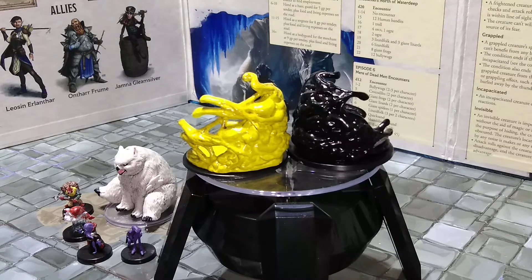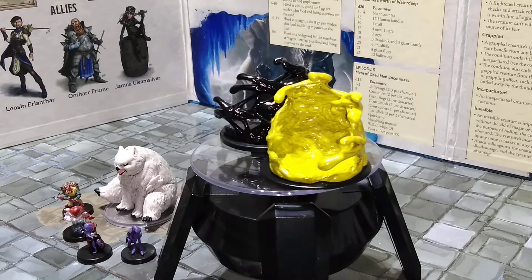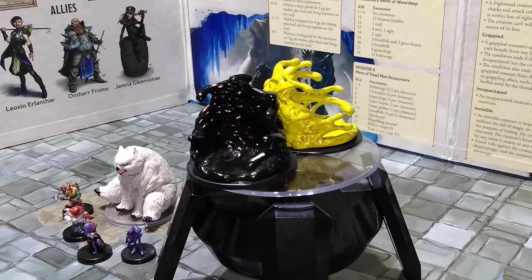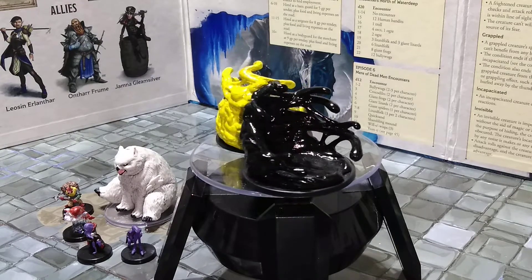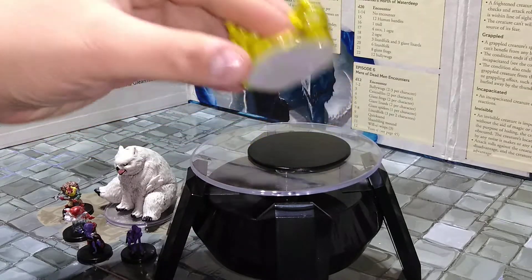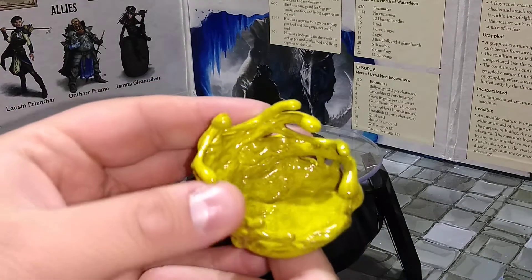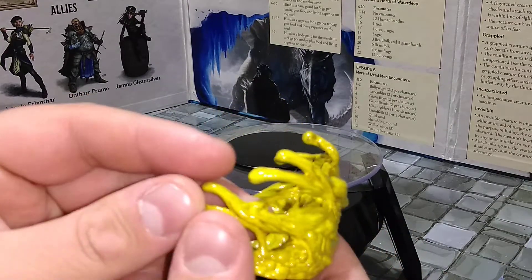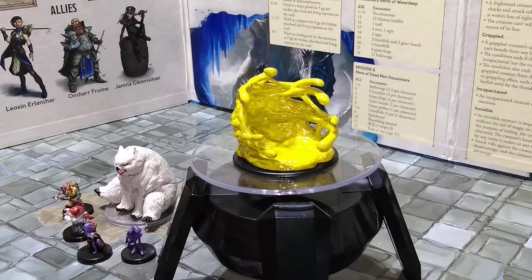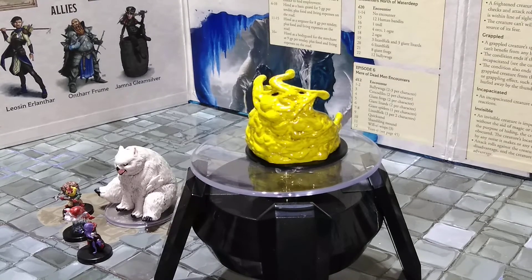He looks pretty cool. They both have the engulfing and the pseudopods flying out, and both have the ability to split. Their immunity lists are a little different, but in the end they're very similar creatures — probably cousins in slime evolution. The only reason I haven't glued him to the base yet is because I wanted to show that he actually has mounting holes from the old model, meaning they copied the sculpt 100% without even flattening the base. But it's awesome to have him — about to consume himself a squidling.